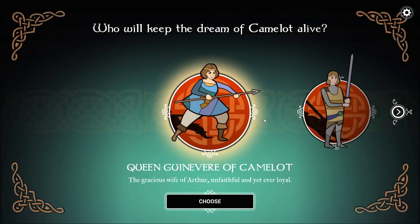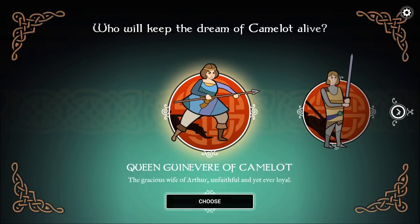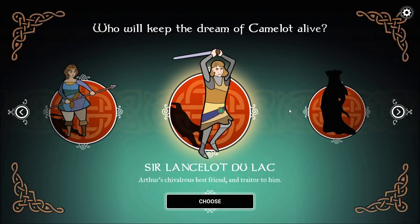So we've got two characters we can pick from at the beginning of the game. We can play as Queen Guinevere of Camelot, the gracious wife of Arthur — unfaithful yet loyal. I don't think that's how that works. And then we also have Sir Lancelot Dulac, Arthur's chivalrous best friend and traitor to him. Lancelot slept with his wife — not a good best friend look.